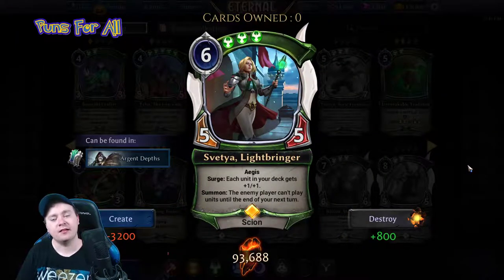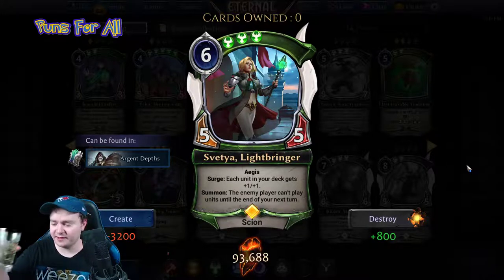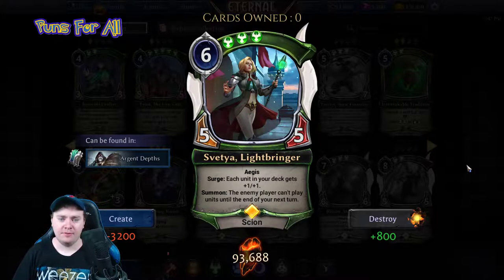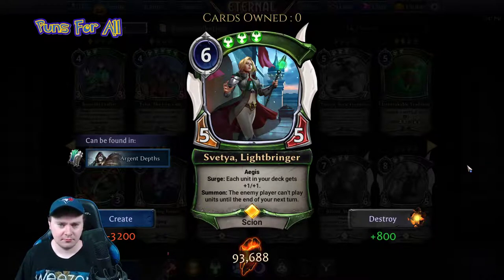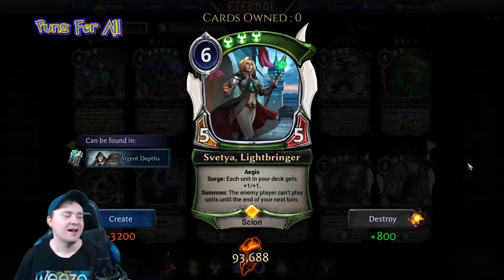Svetia Lightbringer — the mean green queen — is the new starter green scion, a six power, five-five scion with only triple justice, surprisingly. She has aegis and surge. On summon, each unit in your deck gets plus one plus one, and the enemy player can't play units until the end of your next turn. This is goofy!